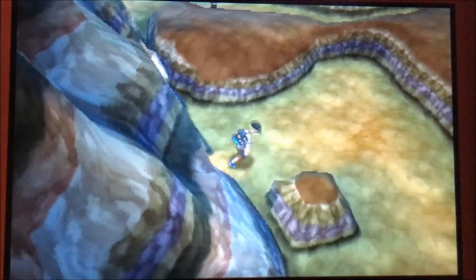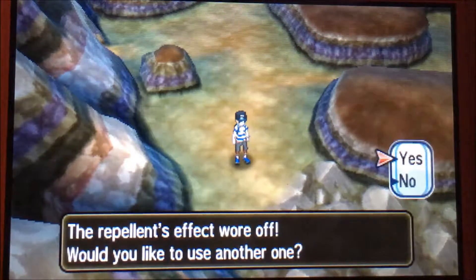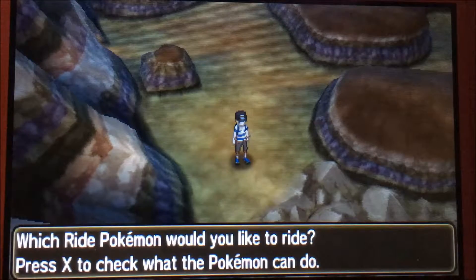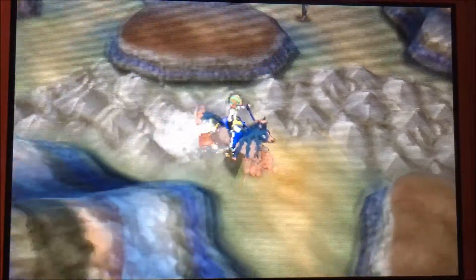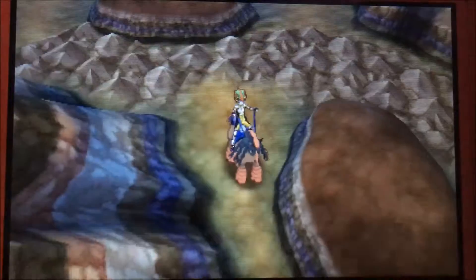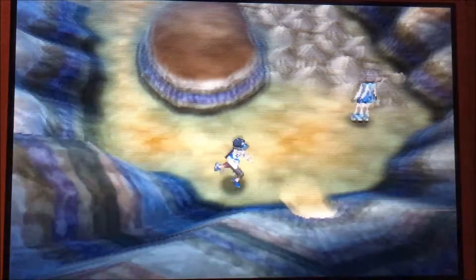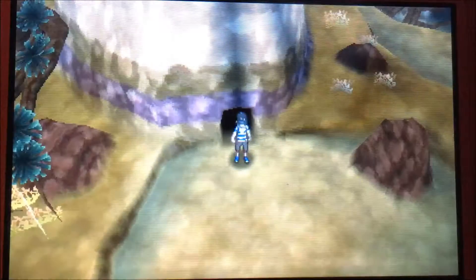So you just climb through here, and you can either ride your Mudsdale across — well, you have to ride it partially across — but you can either use your Mudsdale to ride all the way across or only part of the way across. I decided to jump off right there, finish running across to avoid any trainers, and right here is your Dazzling Gleam TM.